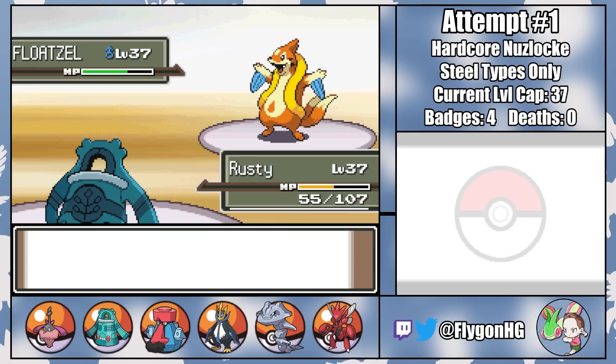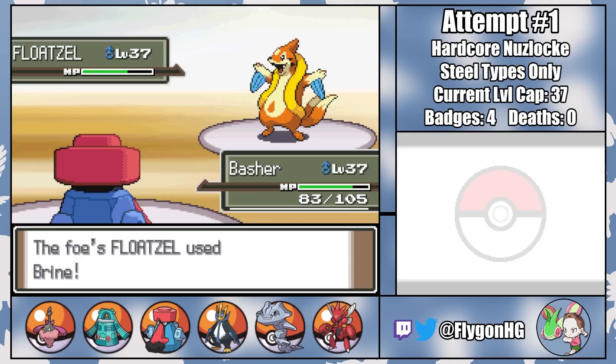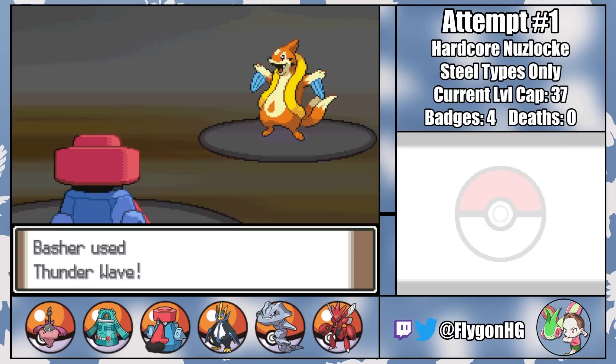I decide to risk a potential crit for a second chance at a few turns of sleep. Crunch doesn't crit, but Rusty misses a second time — easily the worst performance of Rusty's life. So far. I switch to Basher on a critical hit Crunch, hoping he's bulky enough to tank a super-effective Brine, which he thankfully is. This lets me paralyze Floatzel with a Thunder Wave so that we now have the speed advantage. Then it's back to Tess as Floatzel gets fully paralyzed.